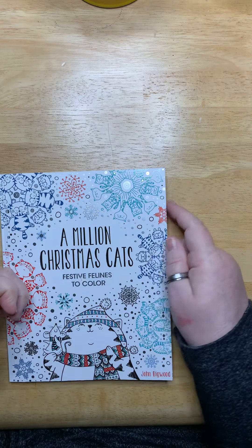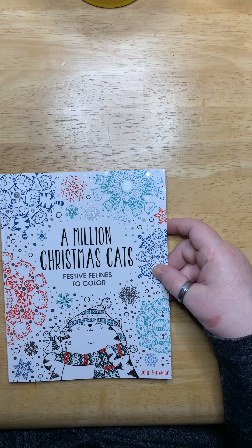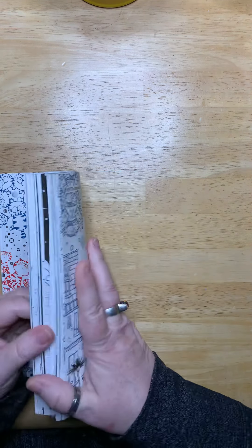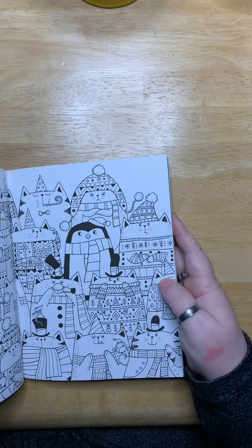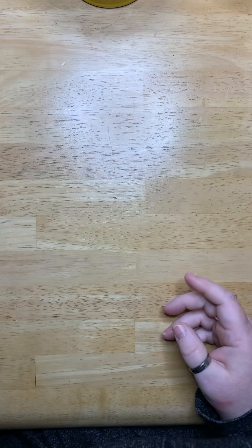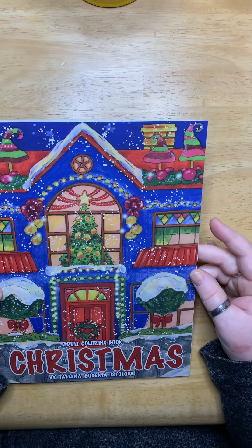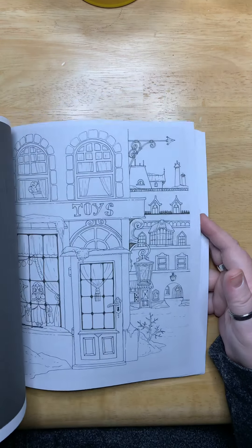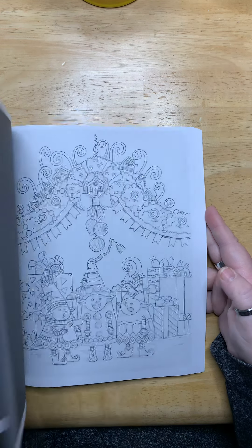Next, I got a couple of Christmas books. One of them is A Million Christmas Cats by John Bigwood. There are a lot of sweet images in here that I am looking forward to giving a go and doing something for this holiday season. I also got Tatyana Boke-Mostolova's Christmas book, and there are a lot of sweet images in here as well. This one is just beyond precious, and I'm looking forward to putting my hand to work on some of those images.